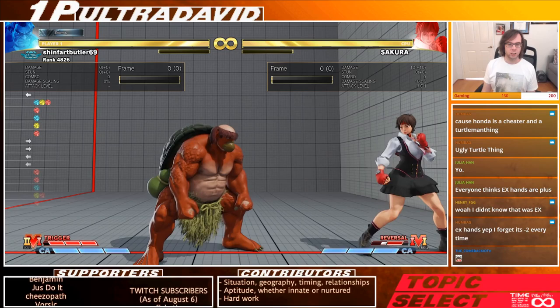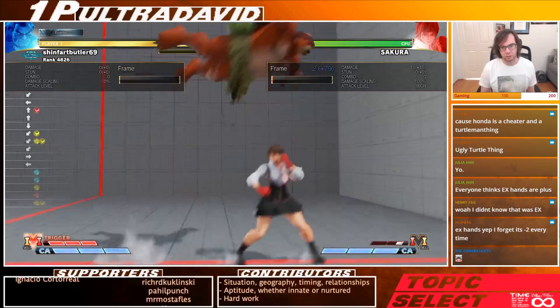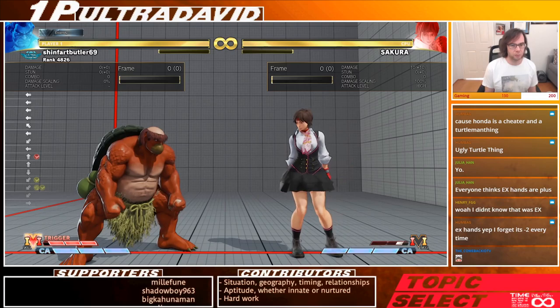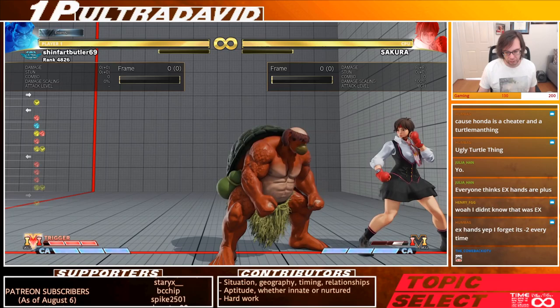Let's talk briefly about the V skills. V skill one is cancelable into any special move, including into hands. That's important because it's Honda's farthest cancelable option that he always has. If you don't have V skill two active, this is actually his farthest cancelable option. V skill one is not fast either — it's 15-frame startup. V skill two makes it so that any button can be canceled into hands, including ones that aren't normally cancelable.